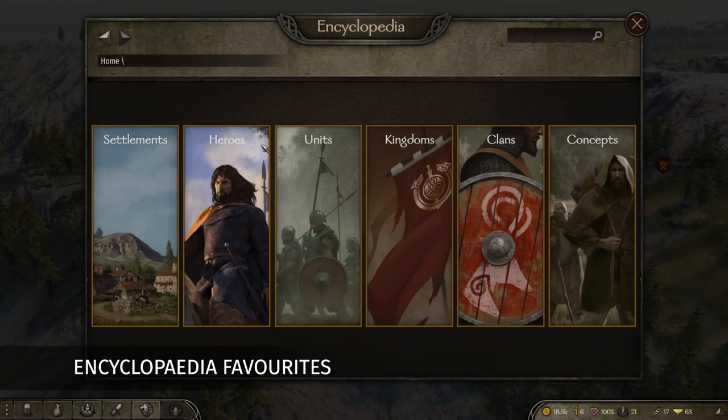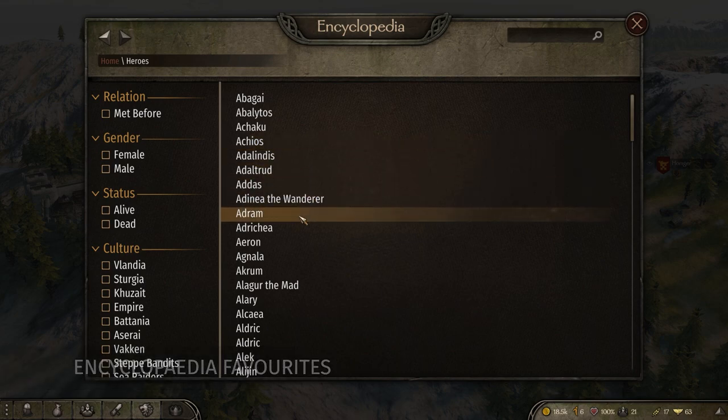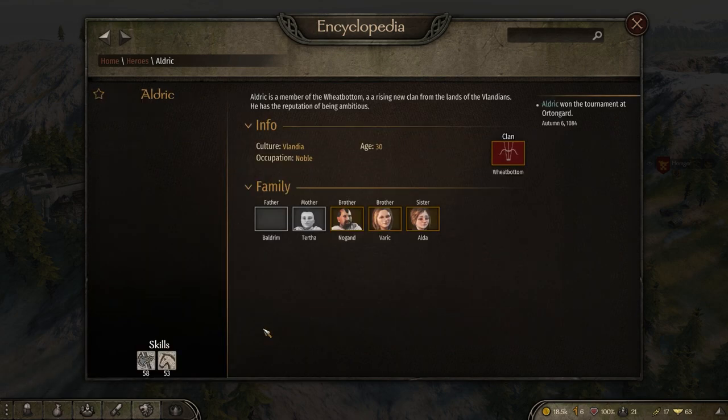You can now keep track of encyclopedia entries by marking them as favourites. This will make the favourited items appear at the top of their respective lists.